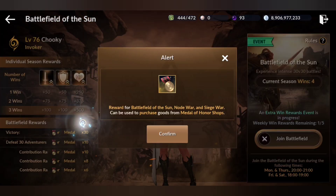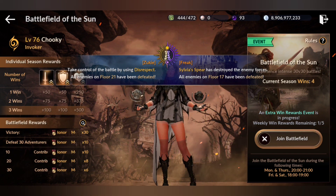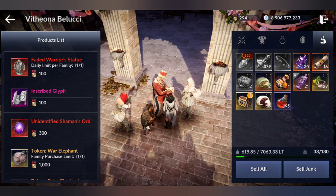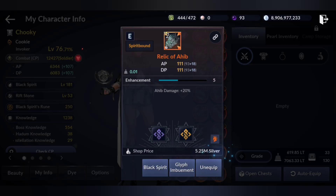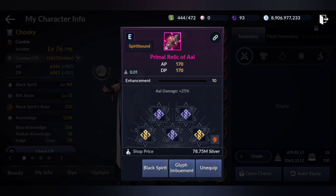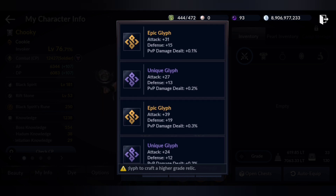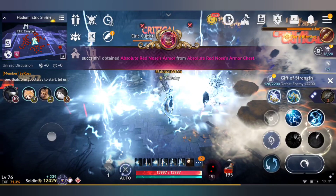Battlefield of the Sun will give you 30 medals of honor if you win a match. Use those medals of honor to buy glyphs — spend them only on glyphs, not on other things, because glyphs will boost your character's combat power. You can slot glyphs into your awakened relic, and as you can see on screen, they give you extra stats which will help you significantly. Never spend your medals of honor on anything other than glyphs.